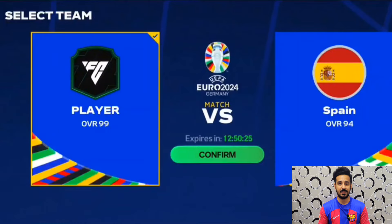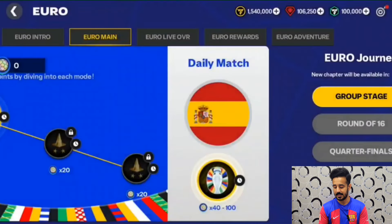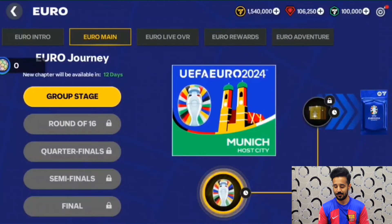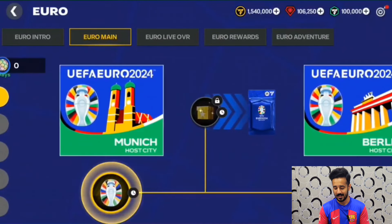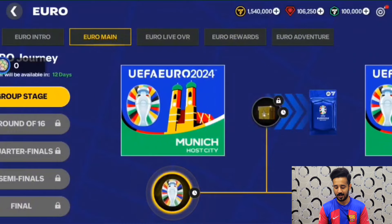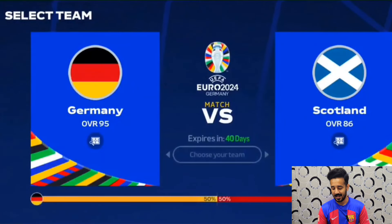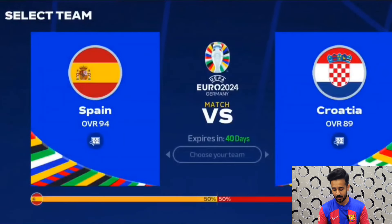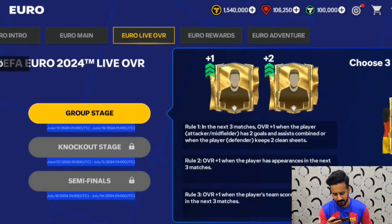In the Euro Journey, you can see there are group stage matches, then round of 16, quarter-finals, semi-finals, and finals matches. You have to complete all of them for the rewards. To unlock the reward part, you have to play a match for a country — for example, the first one was the Germany versus Scotland match in Munich. There will be a lot of matches in this section and you have to complete all of them for the rewards.